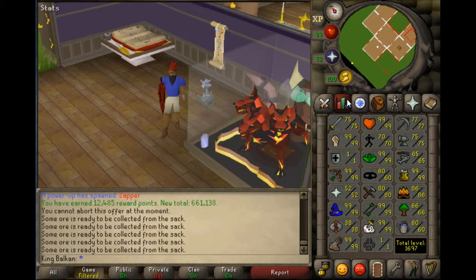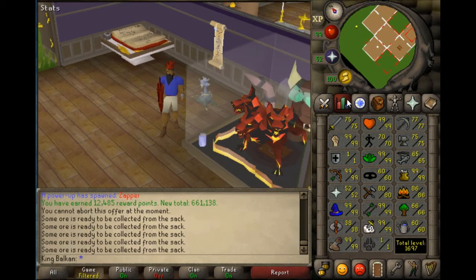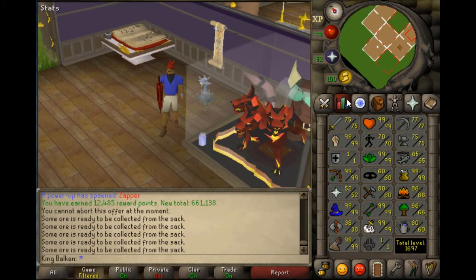The first thing you need to do is move your house to Taverly, because we're going to teleport to the house, use the pool to restore all our stats, and then run to the Taverly dungeon. Moving your house to Taverly is the best thing to do. Also, I'm going to show you my method — I figured this out myself — including my secret for how you actually don't need a Spectral Spirit Shield, because a lot of people think you need one to avoid losing prayer points.